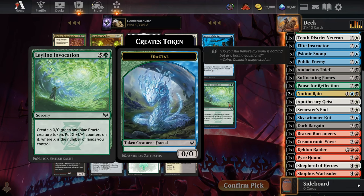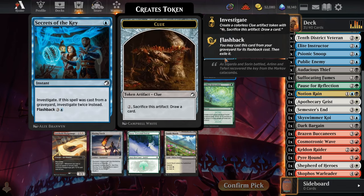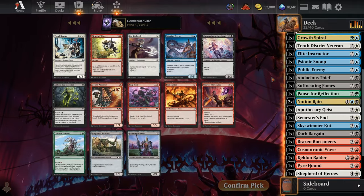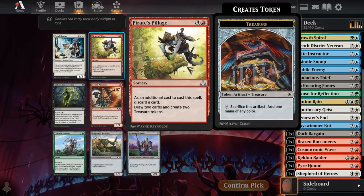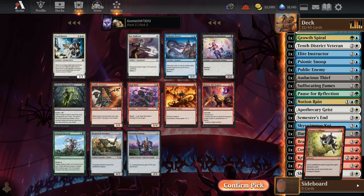Pack 3 Pick 2: I definitely would not recommend the Ley Line Invocation for the 0/0. Secrets of the Key looks fine though — get 3 Clue Tokens, and we are going to have to actually use the emblem to draw the cards off the Clues, but that's still a draw 3, which is a pretty big deal. Pick 3: Pirate's Pillage looks pretty perfect — discard a card, draw 2, get some Treasure Tokens for our abilities, which we actually have a lot of in this deck. Take that Pillage.